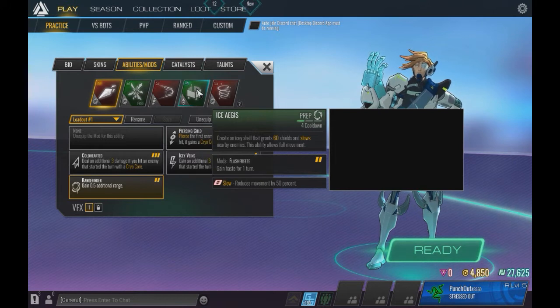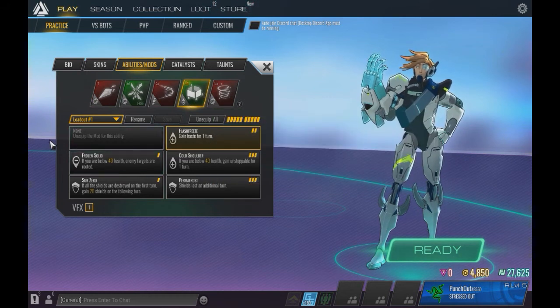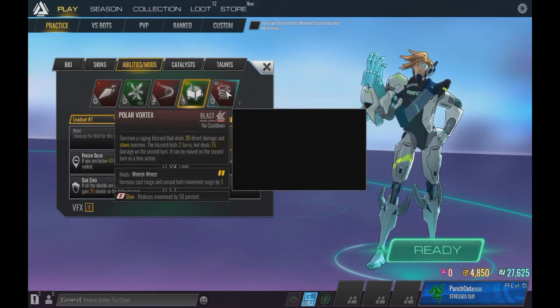His fourth ability is Ice Aegis — create an icy shell that grants 60 shields and slows nearby enemies. This ability allows full movement. One thing to note is that this ability does not give you any energy whatsoever. I tried that earlier and it was kind of odd to me, but it could be like Juno. I'm not sure if she gives you energy when you use her riot shield.